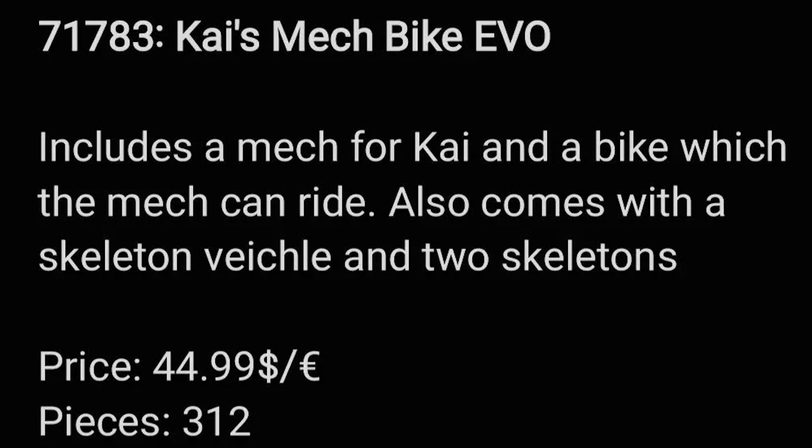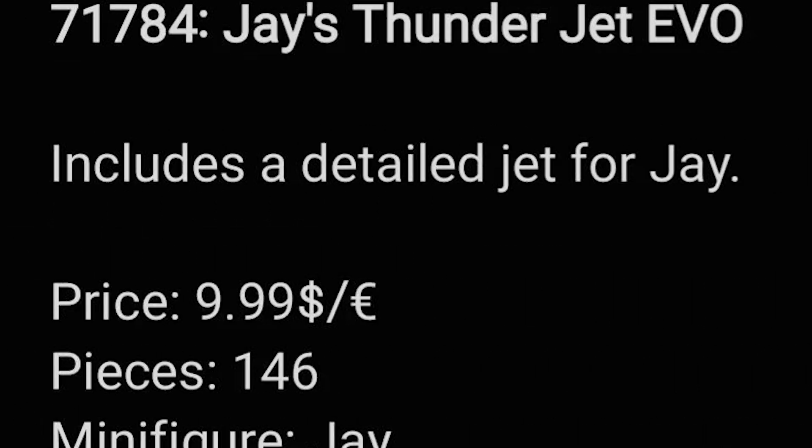Next up at $45, we have Kai's Mech Bike Evo, which includes a mech for Kai and a bike which the mech can ride — seems super creative. It also comes with a skeleton vehicle and two skeletons. Then Jay's Thunder Jet Evo for $10 includes a detailed jet for Jay, probably not a 4+ set, likely going to be a regular set with Jay.